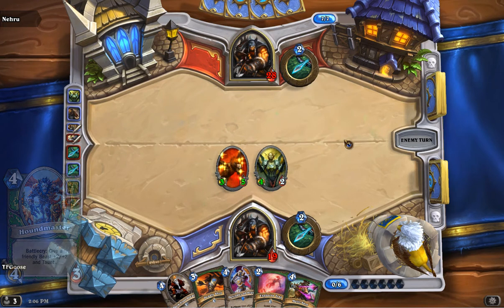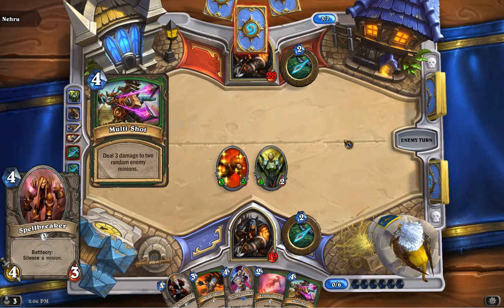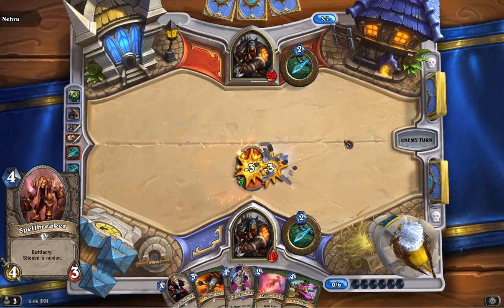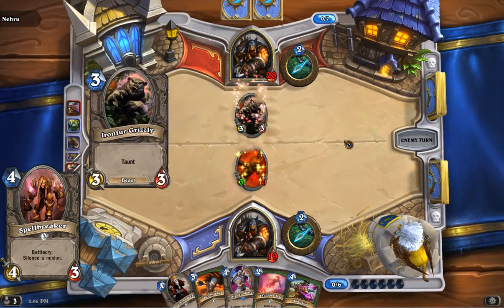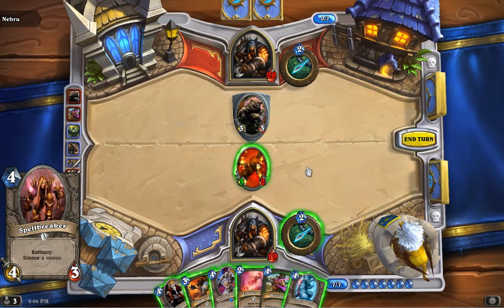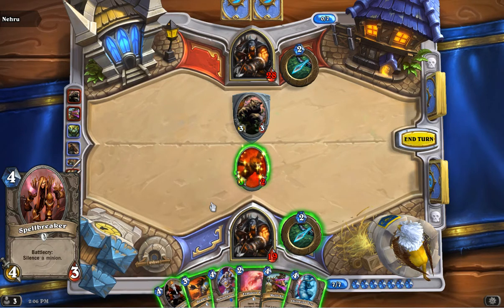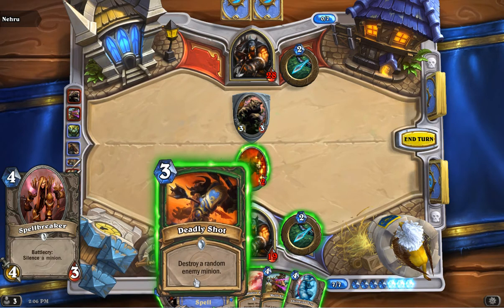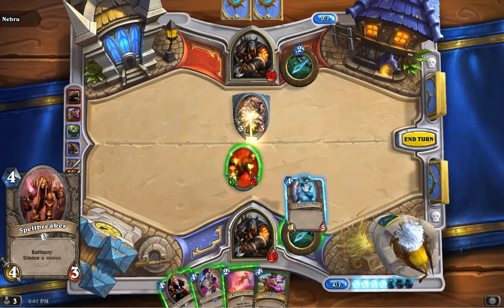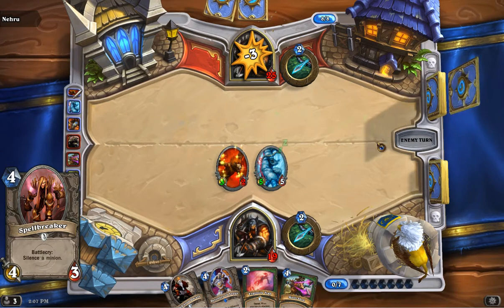And you certainly want the battlecry for this next card — Spellbreaker. I like still carrying a little bit of silence. It's super strong. I know it's fallen out of the meta, but I really like having at least one silence in my deck — they tend to come in really handy right when you need them. You can use this to bust through taunt, unfreeze one of your own minions, or take down a big enchanted creature. Really, really nice card, and carrying one in a deck is certainly feasible.